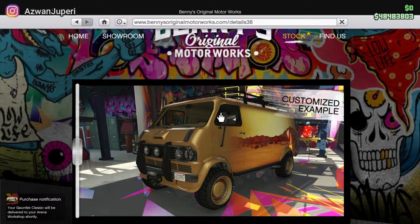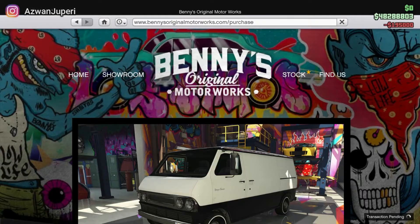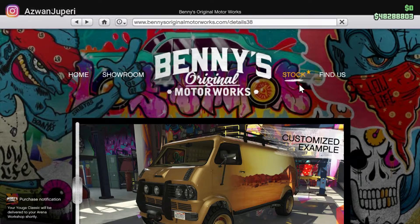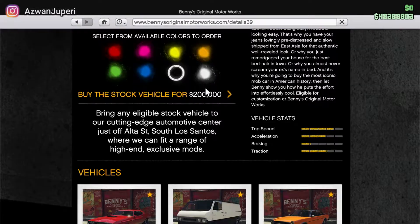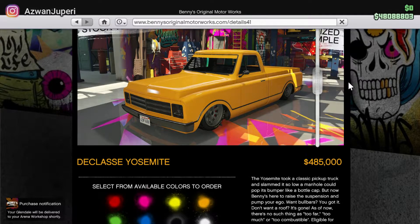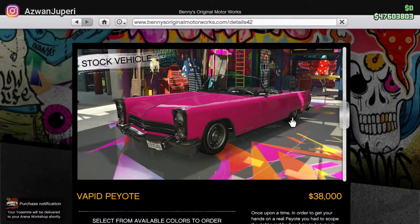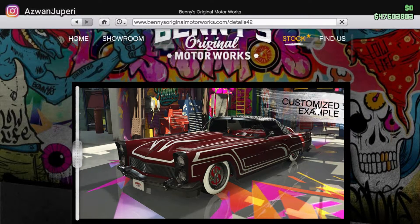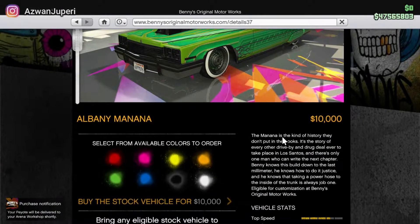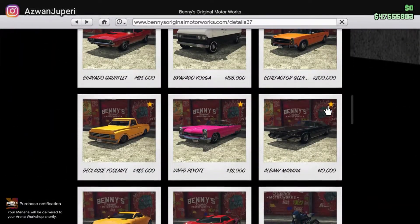First purchase. Next vehicle: Bravado Yoga — lawa juga van ni. I've been thinking mungkin aku akan beli vehicle-vehicle ni, dan mungkin kalau aku tak berapa nak berkenan, afterwards aku mungkin akan jual lah. Next one: Benefactor Glendale — just buy them, I have the money. Diklasi Yosemite — I like that, beli. Vapid Peyote — this actually looks quite similar to the one I've already have, but who cares? Al-Benny Manana — I'm guessing korang yang suka lowrider akan suka kot kereta ni. Kita dah beli semua Benny yang baru.